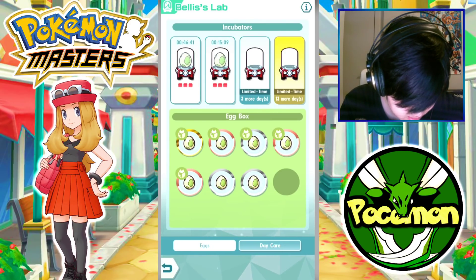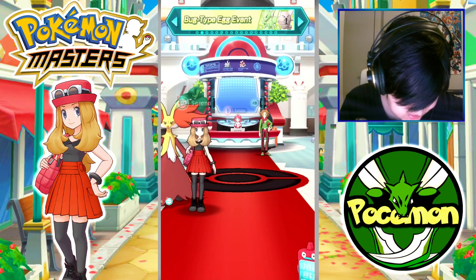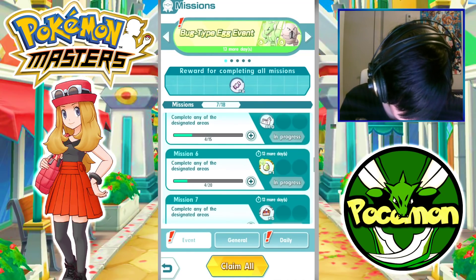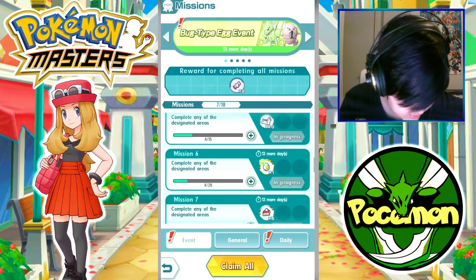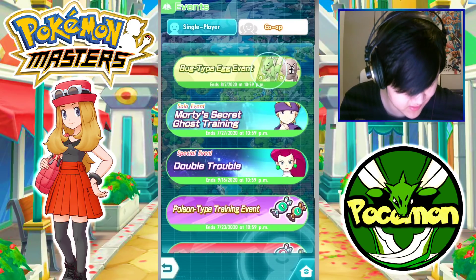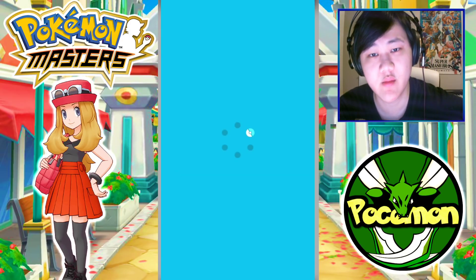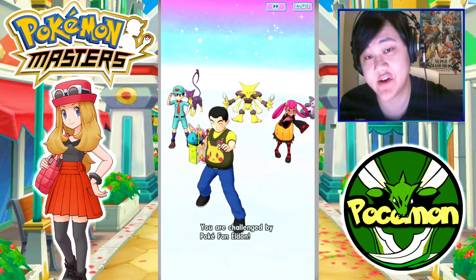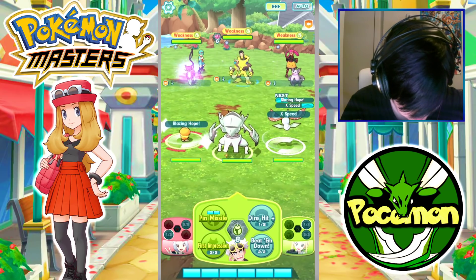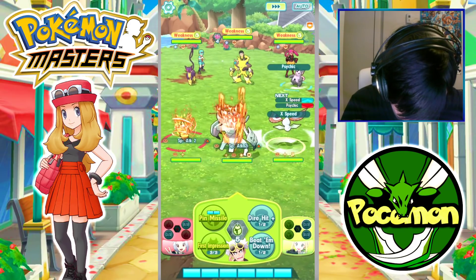We definitely need to get an egg before our incubator fills up — 15 minutes before this one drops. I want to start hatching the three-star bug eggs and the Scyther eggs from missions. For the Scyther egg requirement, it's 20 clears of any stage. Let's just see if we can get a three-star egg, since we're bound to get one before the 20th clear.